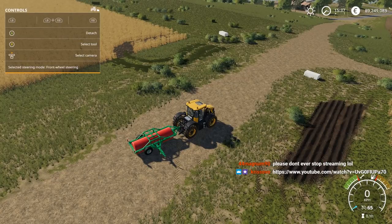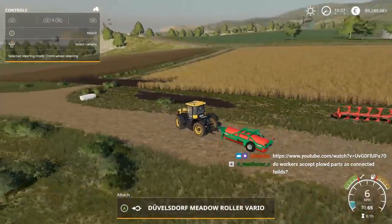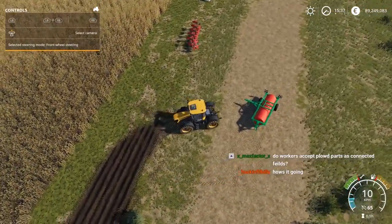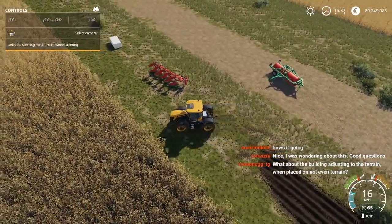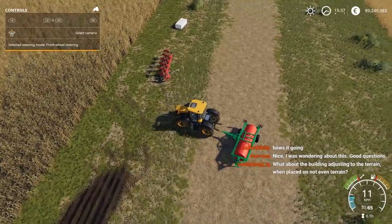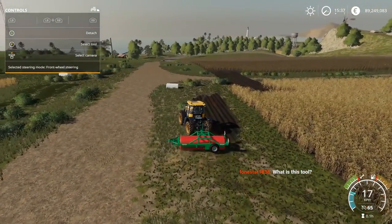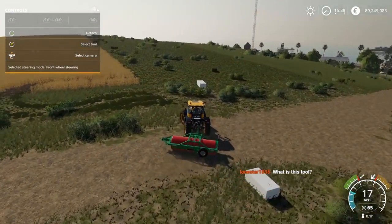We're gonna unroll this. The weird thing is I don't think you can raise or lower this roller once you start rolling — it's done, so you better be where you want. This just kind of flattens the grass. It will return where I plowed, but it does not get rid of bushes, so this is just for resetting everything right now.